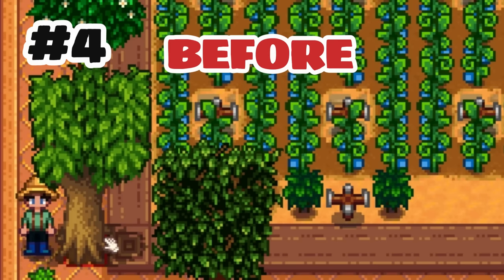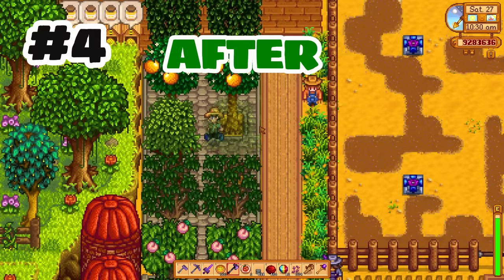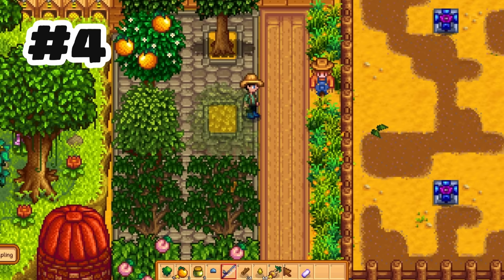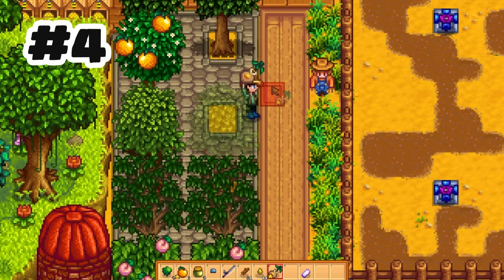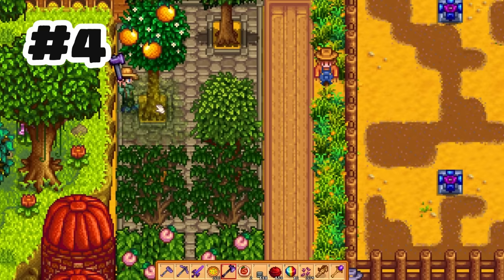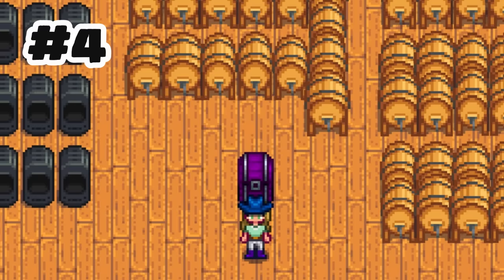In addition, a silver quality fruit producing tree will produce a silver quality sapling. Gold quality fruit tree, gold quality sapling and so on. And finally, the more mature your tree is, the less time it takes to grow. So redesigning your farm is going to get way better because you don't have to sacrifice all your mature fruit trees if you want to switch things up.